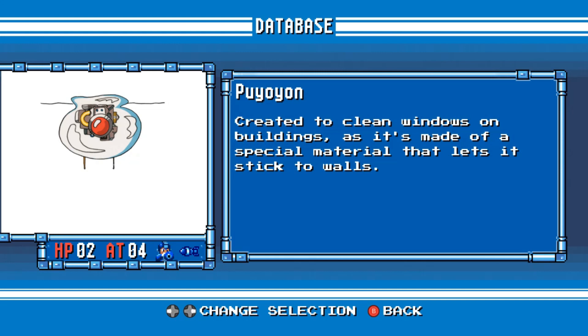Puyoyon. Created to clean windows on buildings, as it's made of a special material that lets it stick to walls.